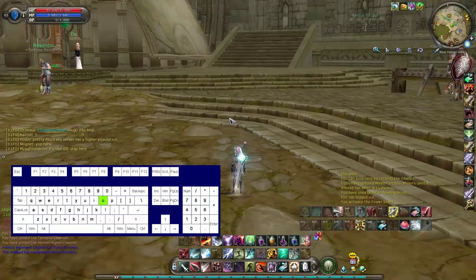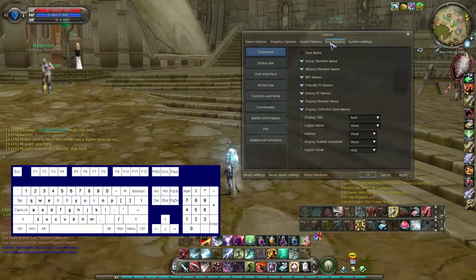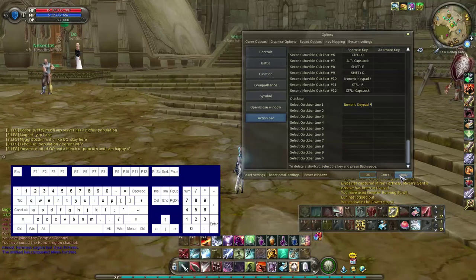First step is go to Options, go to Key Mapping, Action Bar, and scroll right down to the bottom. Once you're here you'll see select quick bar 1 to 9 and 0. Find a bar that your main skills are on — so for example mine is bar 1 — and make a bind. As you'll see on my on-screen keyboard, I will bind this as the star key on my number pad. Apply that.